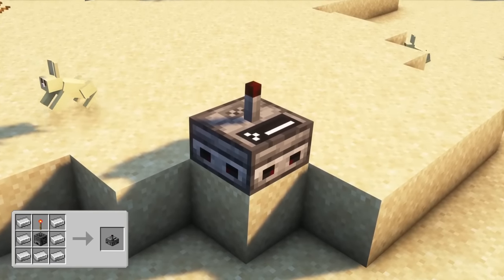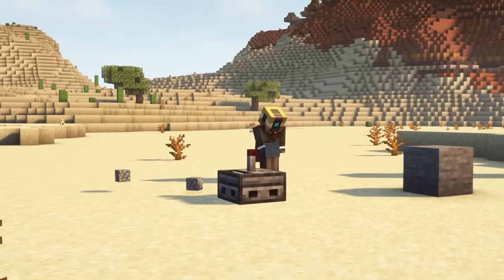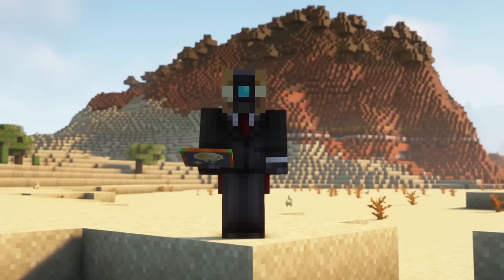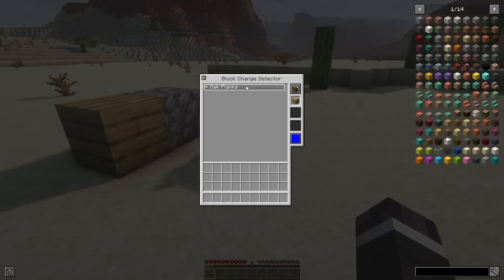The block change detector detects players breaking and/or placing blocks close to it. When opening the interface, you can see the detected changes, and you can configure whether it should only track breaking blocks, placing blocks, or both. Use a Smart module if you only want to detect the change of a specific type of block.